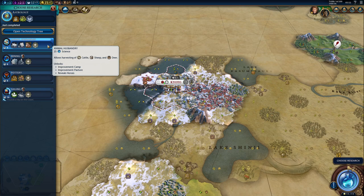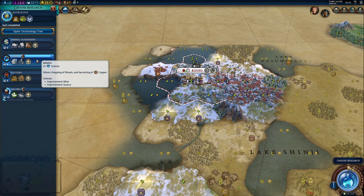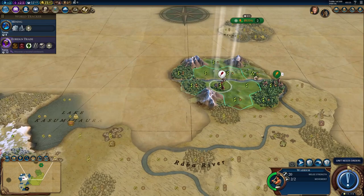There's Astrology done. Next up we can grab Animal Husbandry — or Mining. I want to see where horses are, but then again it's impossible for us to have horses within our borders. Let's get Mining then. Or we could get Sailing to get fishing boats, but that's not really going to help me that much. Let's get Mining — this is actually a hill, so we'll want to chop that.